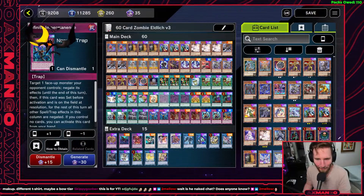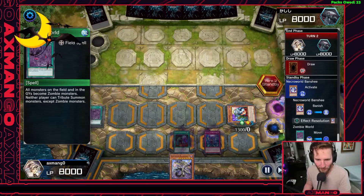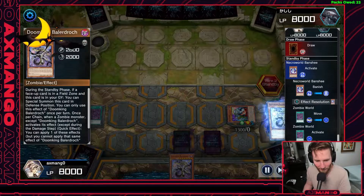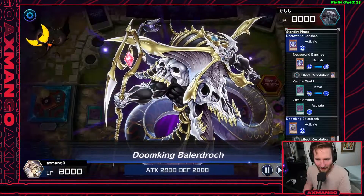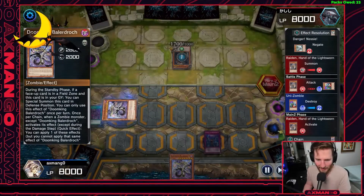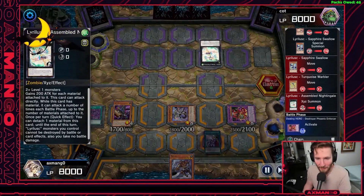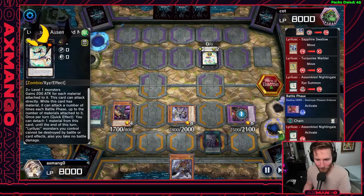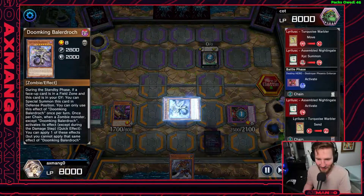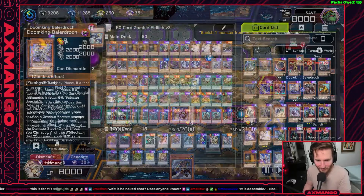The point of the deck is still the same basic setup: you still want to get your Ballerdrack on the field as your boss monster alongside Zombie World as your field spell. That's what enables the most plays with Ballerdrack, because Ballerdrack allows you to negate the effects of a zombie monster from anywhere, or banish a monster from the field or graveyard as a non-targeting removal in response to any zombie monster's effect.